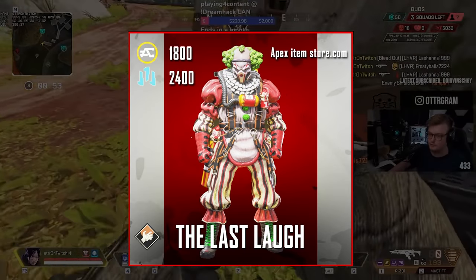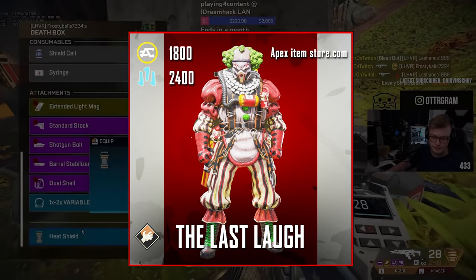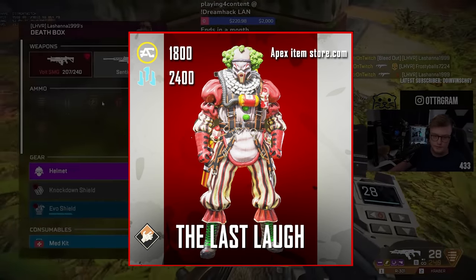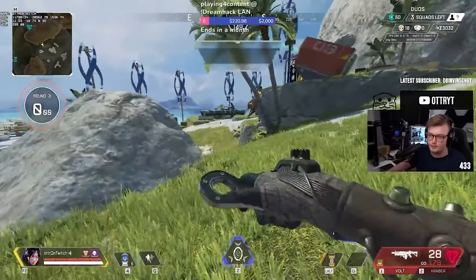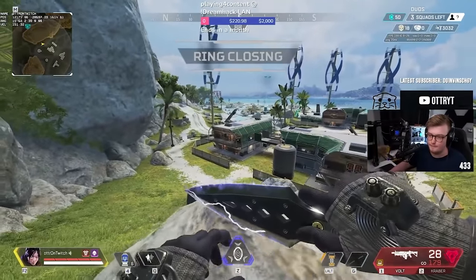Number 2 on this list is The Last Laugh, which is Caustic's Legendary Clown Skin. It was originally part of the 2019 Fight or Fright event, and was later featured in the 2020 Fight or Fright event in a bundle along with the black recolor called Sweet Dreams.